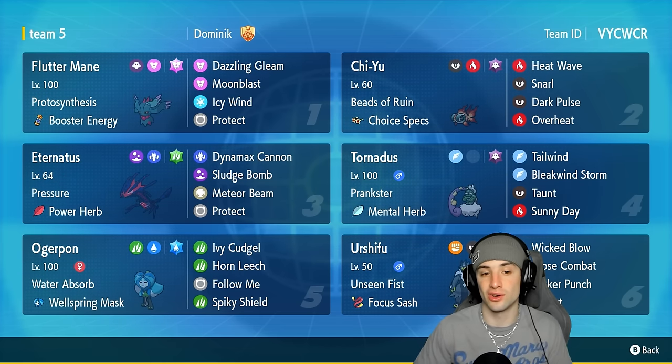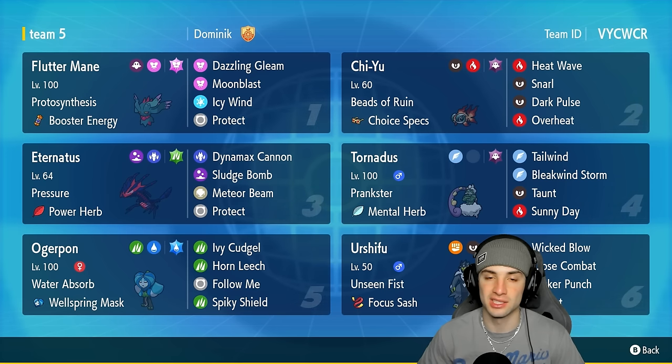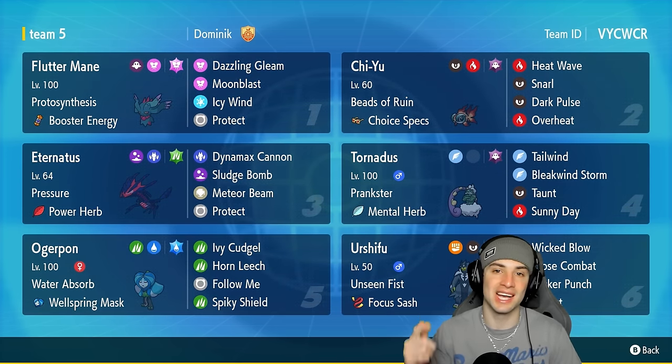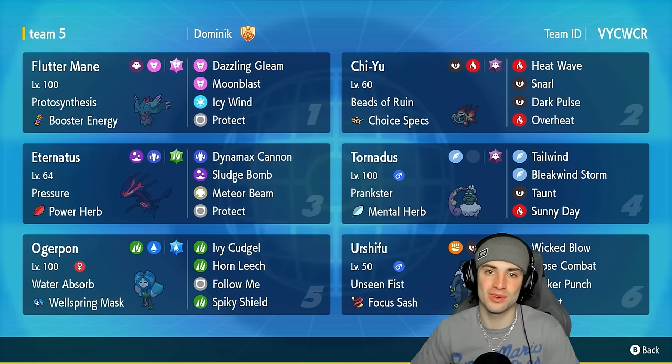It's a meta team with Eternatus on it — we should be able to grab some wins. If you want to run the team yourself, the rental code is at the top right-hand corner. If you enjoy today's video, make sure you leave a like and subscribe. Without further ado, let's hop into our first match.